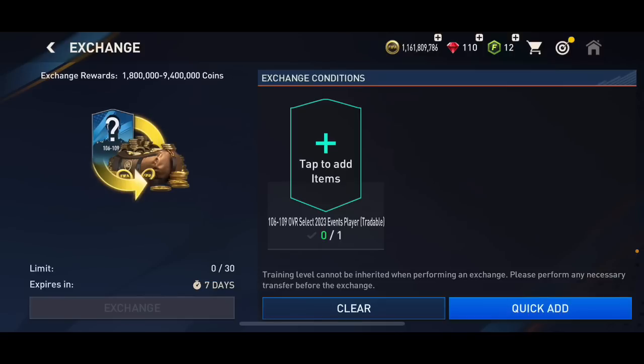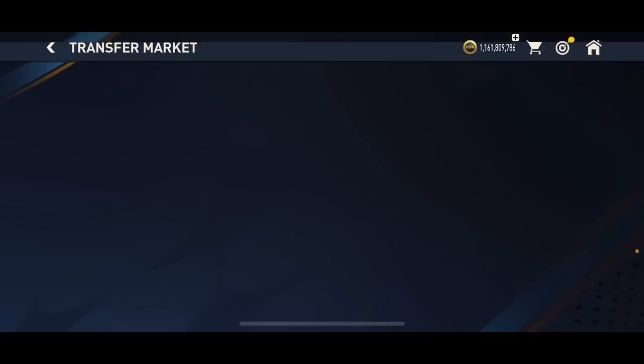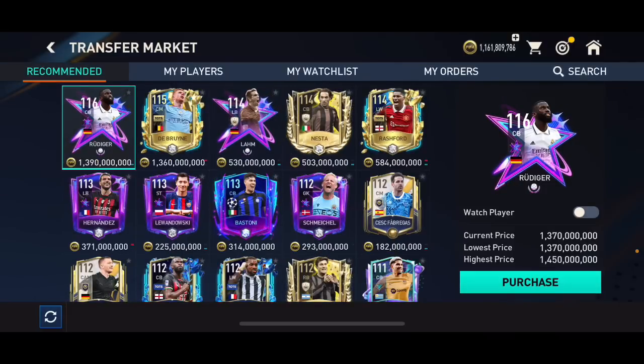I managed to get all of those cards for about 1.6 to 1.7 million. Right now you can get them for 1.8 million, so if you don't pack anything more than 1.8 million from those 30 packs, you're not going to make any profit but you're not going to be losing any coins either. If you pack more than 1.8 million at least once, then you're going to be making coins.